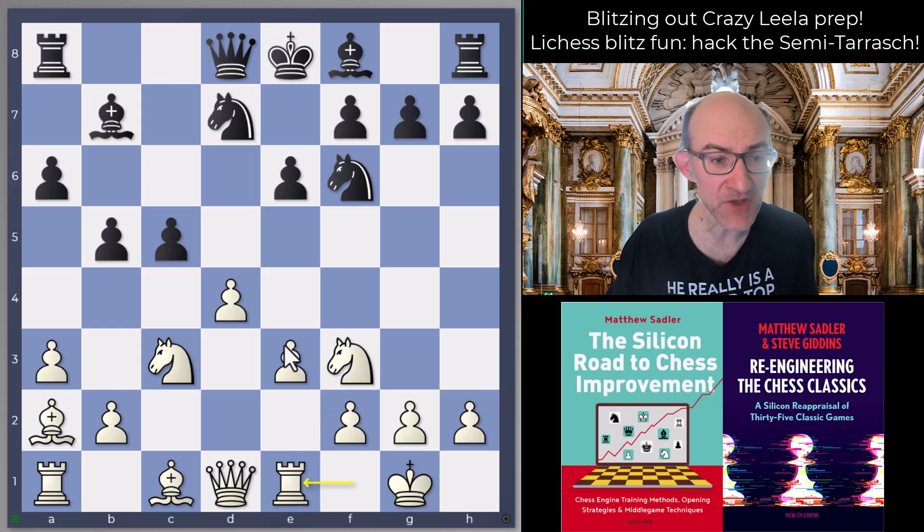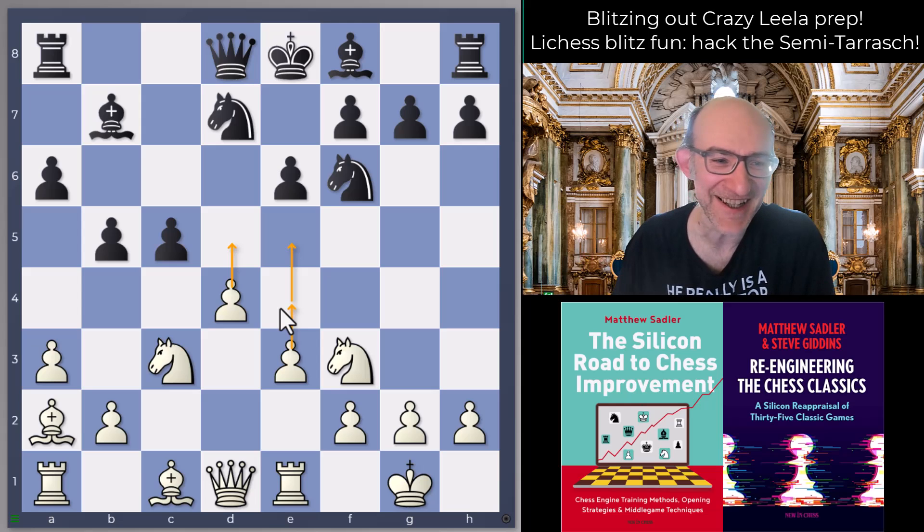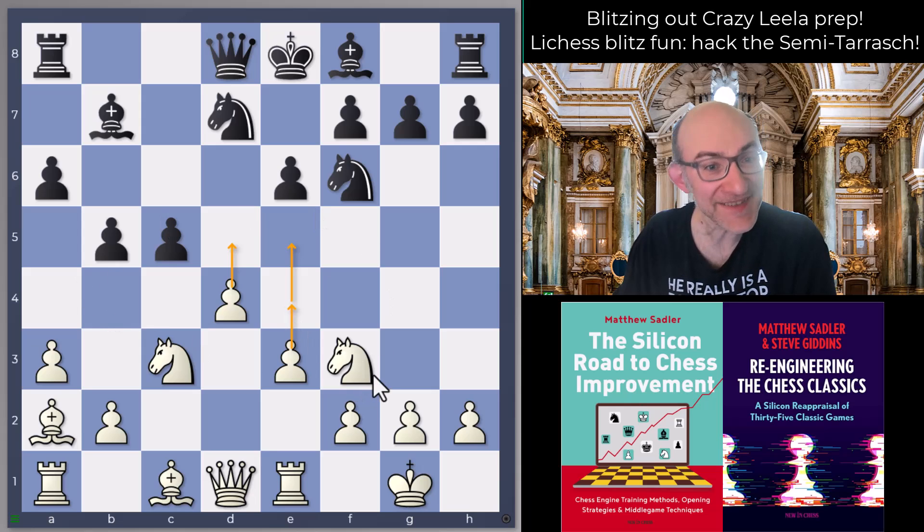What's the idea of Re1? Simply to play e4, and then either d5 or e5 - that's the idea, and black has to choose how to react. I've written about this in a number of books - Silicon Road to Chess Improvement, which was actually quoted by Magnus Carlsen recently - and also in Study Chess with Matthew Sadler. When white pushes e4 it's dangerous, but black can counter it by dancing on the dark squares in the center. With this line, if black doesn't get it exactly right, things get quite awkward.